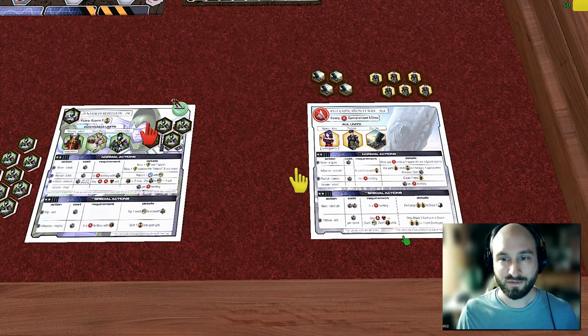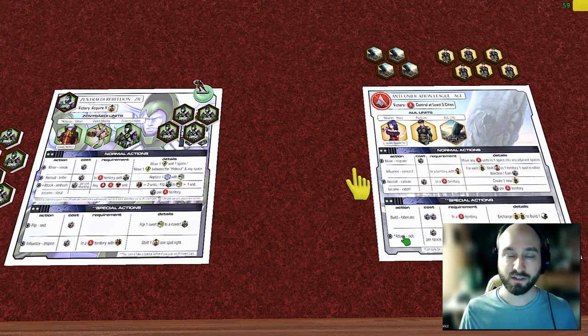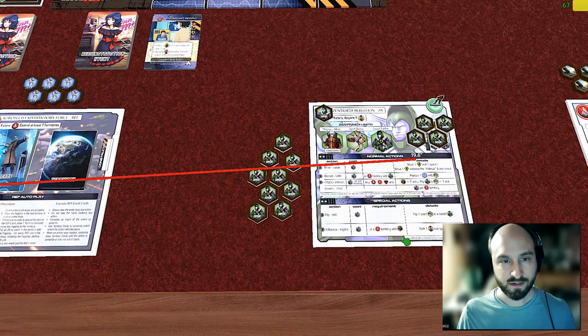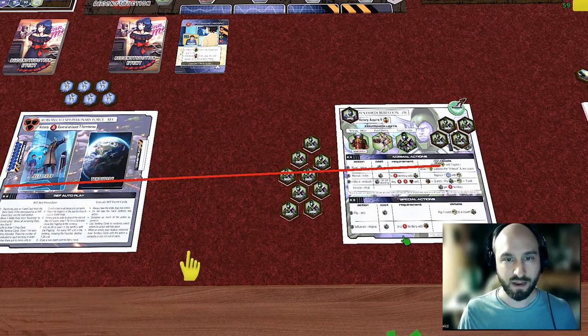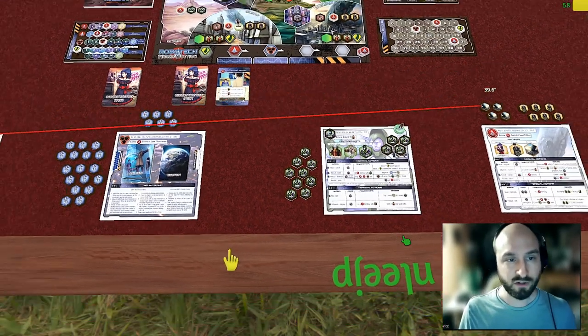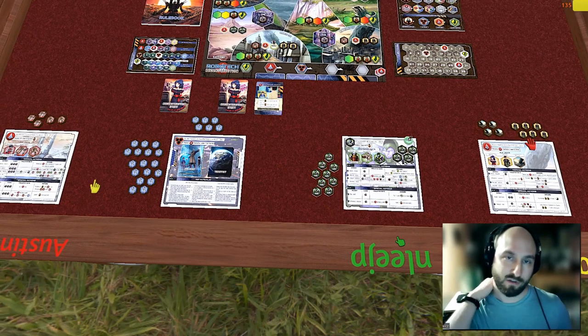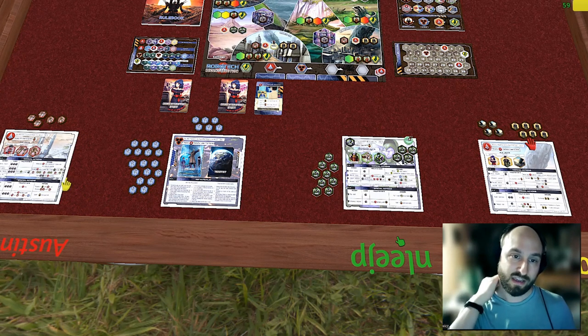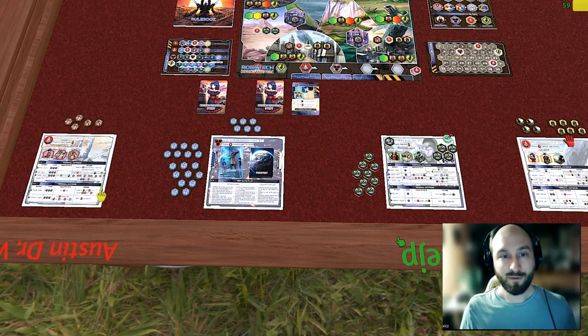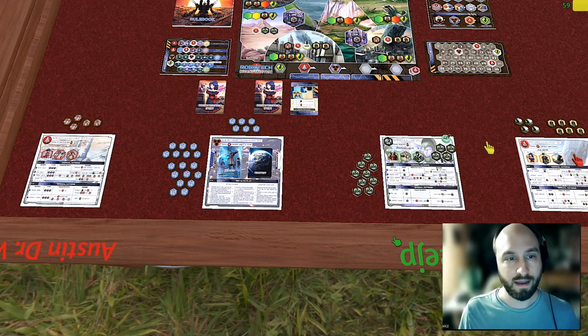When we talk about actions, the more Zentradi factions — the REF and the Zentradi Rebellion — do things in similar ways, and the more humanish factions — the RDF and the AUL — also do things in similar ways. The key difference is that the Zentradi are really dependent on protoculture, whereas the humans are less so, and that comes through in their various actions.